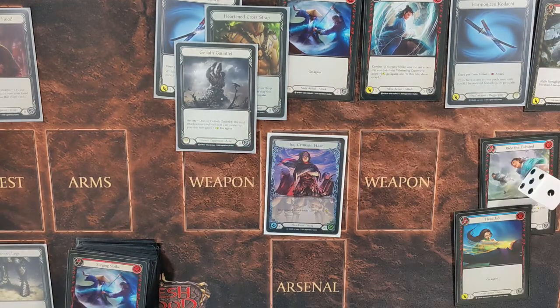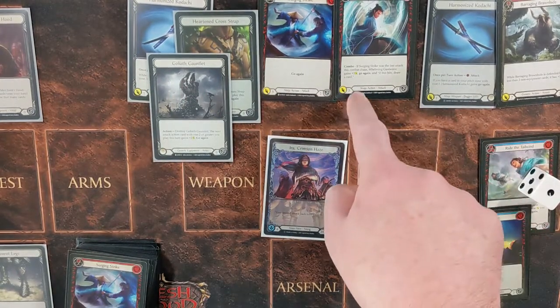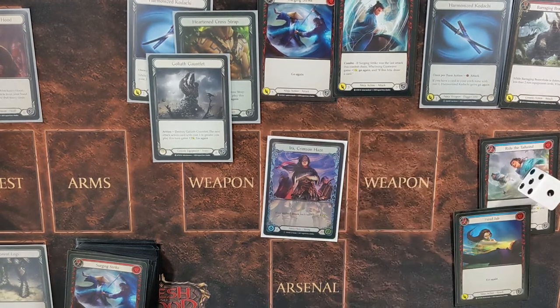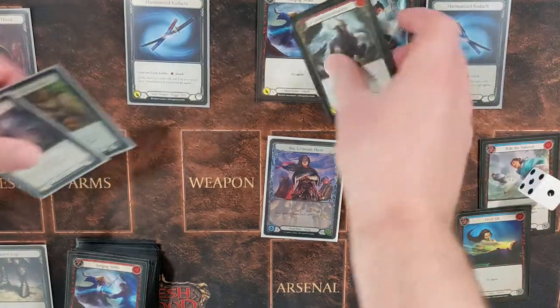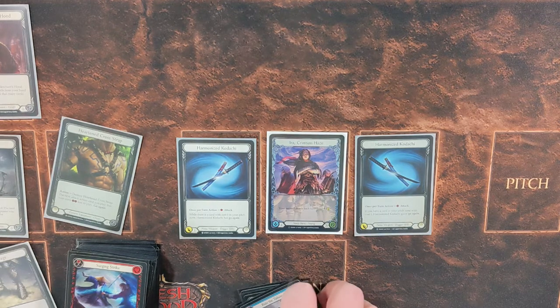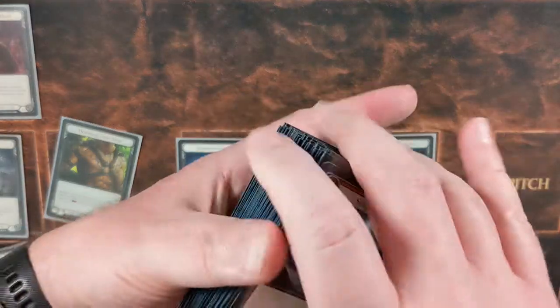We'll assume the Whelming Gust Wave doesn't draw a card — it's still gross. We swing a Kodachi for another one point, then pitch our remaining blue and end our combo with a Barraging Brawn Hide. That comes in for five, six, seven, eight, nine, ten, eleven, twelve, thirteen, fourteen — plus another seven — so twenty-one points of damage on a five-card hand. And that's assuming Whelming Gust Wave doesn't hit. My best deck, my Prism deck, could do up to eighteen on a five-card hand — and we're three above that. Ridiculous.